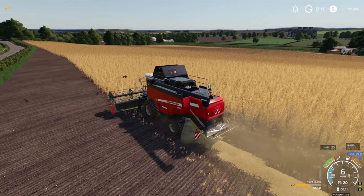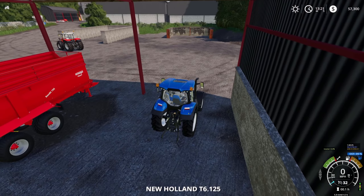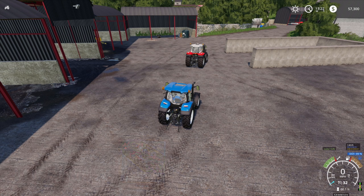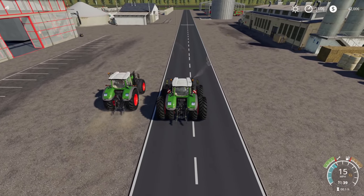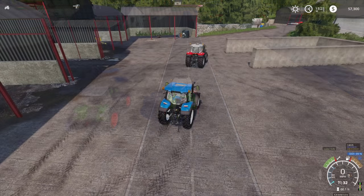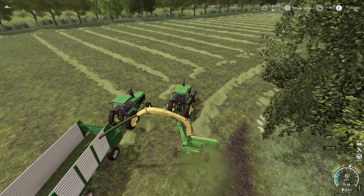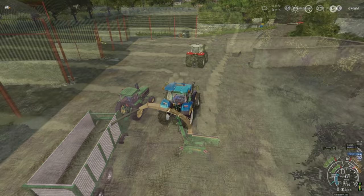The next mod is Follow Me. It allows you to connect two tractors together — you drive the lead tractor and the tractor behind follows wherever you go. You can have a whole convoy of vehicles, which is incredibly handy when setting up a new map and moving lots of vehicles, or when doing a large silage project where you need to drive a forage harvester alongside a tractor.